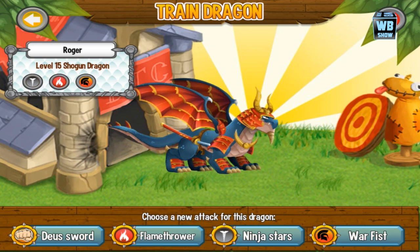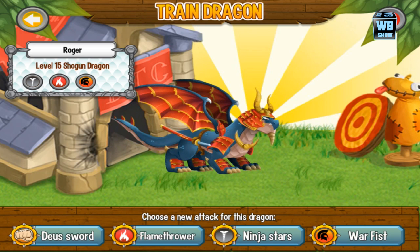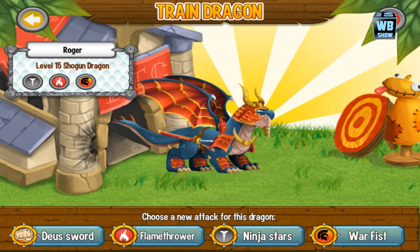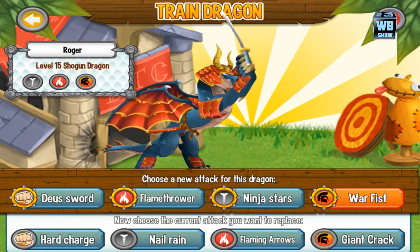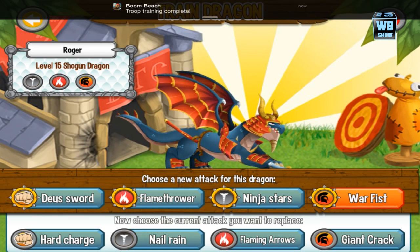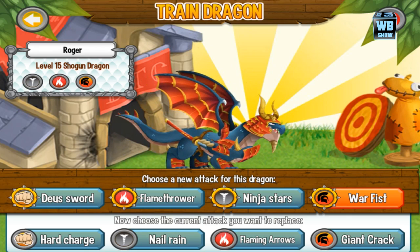I haven't looked at many ninja-type dragons, but he has Double Sword, Flamethrower, Ninja Star, and War Fist — that's pretty cool. His basic attacks are Hard Charge, Nail Rain, Flaming Arrow, and Giant Crack.